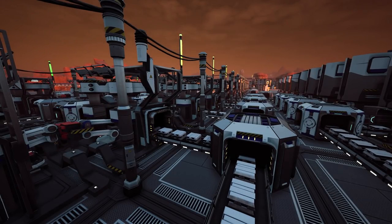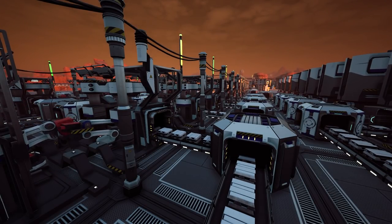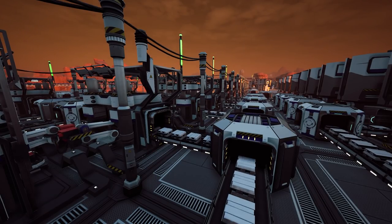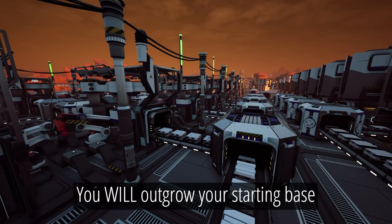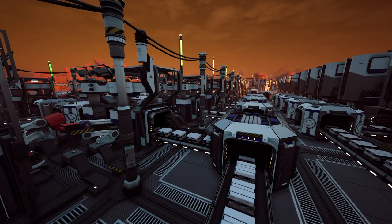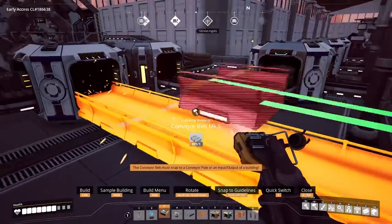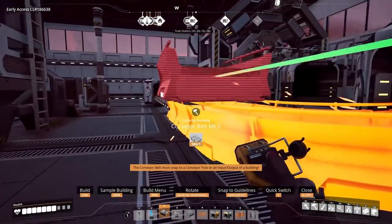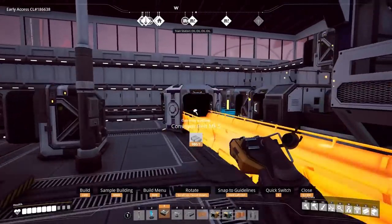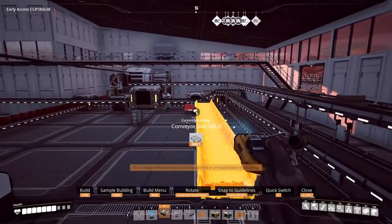Number 7: Be Ready to Rebuild. Satisfactory is a game of unlocking more advanced items and discovering new resources. You will quickly outgrow your starting base and need to tear it all down and start over. Don't feel bad about this, and don't try to avoid it. You should always be improving and getting more efficient. A great example is adjusting the buildings and production lines when you unlock faster belts. You can reclaim some materials and speed up your overall production by doing this. Always be improving, and don't be afraid to tear down what you've already built.